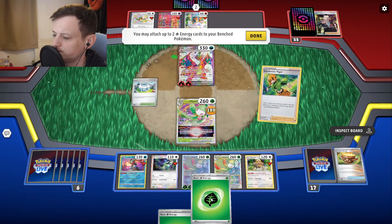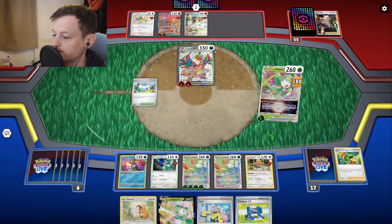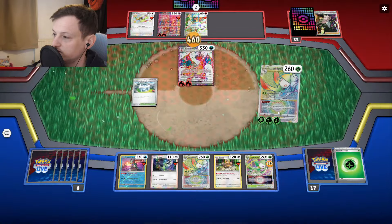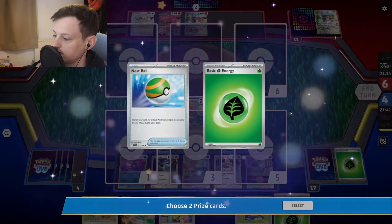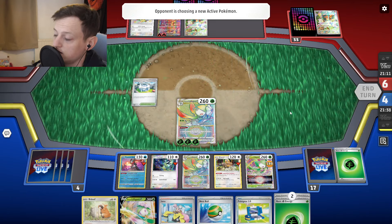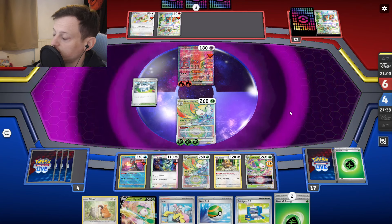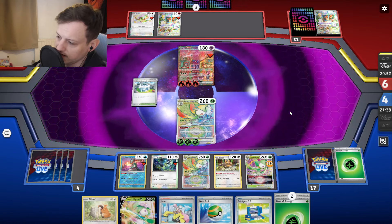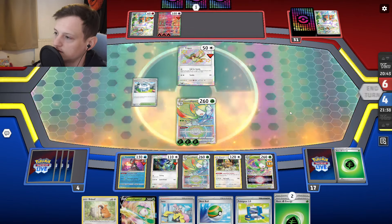Despite the horrendous start to this match we're actually not in that bad a position somehow. I have Nest Ball — if something gets knocked out I can go for a Squawkabilly play and start cycling through cards. I can't believe we lost all three Catchers. Are they just going to go for Genome Hacking? No, they're thinning. They can attack me with Genome Hacking but it's fine — they won't knock me out, only doing 230. And the Pokemon League HQ actually messes them up — they can't even attack. I don't want to get the next KO because then Charizard does 270. Catcher number four, please — I can't have four Catchers fail.